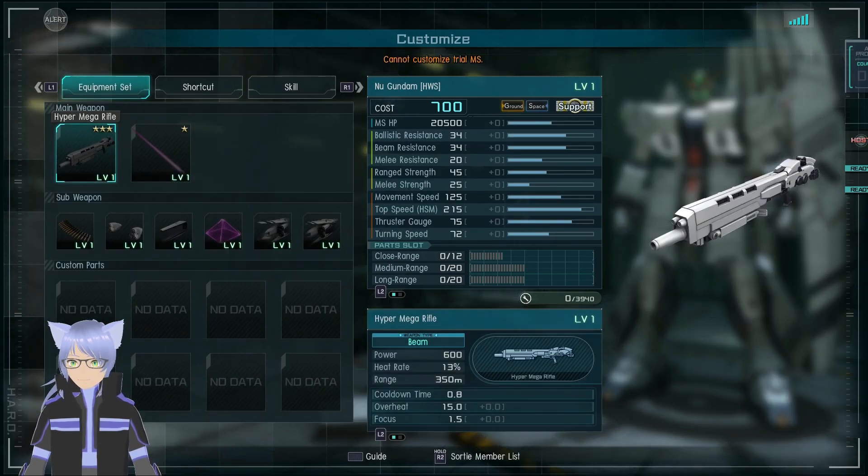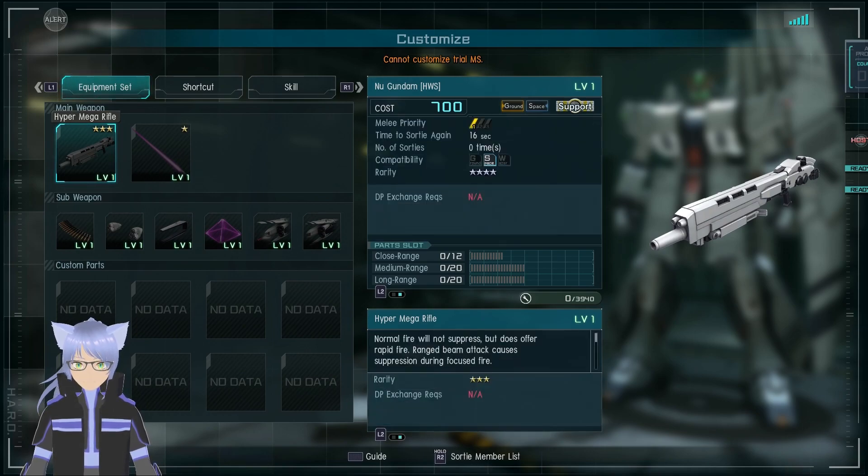Let's get into the new weapons — the Hyper Mega Rifle. It's a five-shot burst, so each hit does quite good damage. Heat rate, range 350 is really nice, overheat recovery seconds is not that bad. Normal fire rate when suppressed, but does offer rapid fire — range attack, beam, causes suppression during focus.